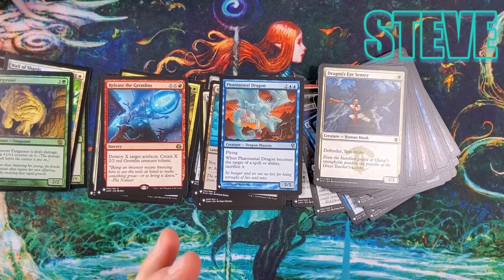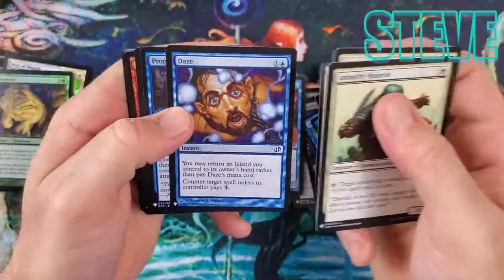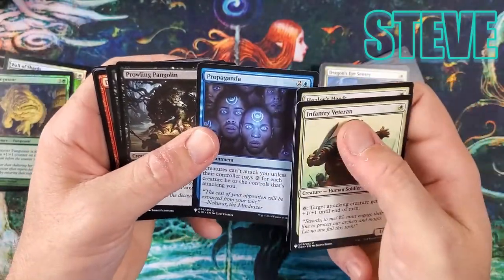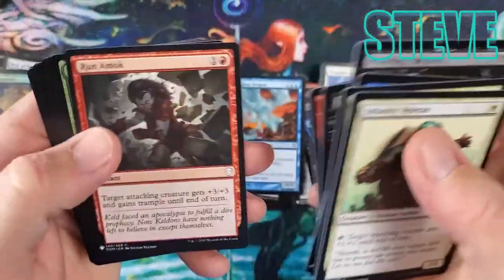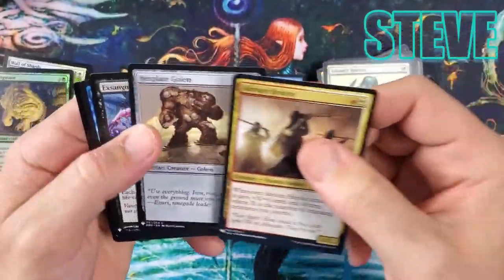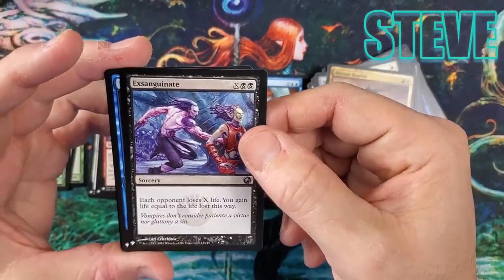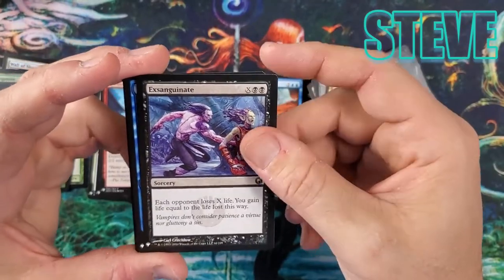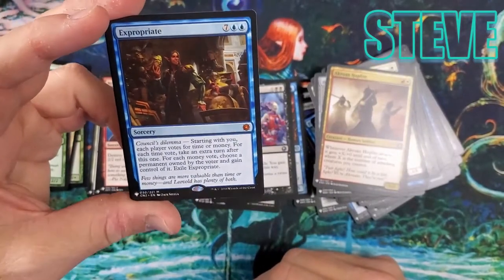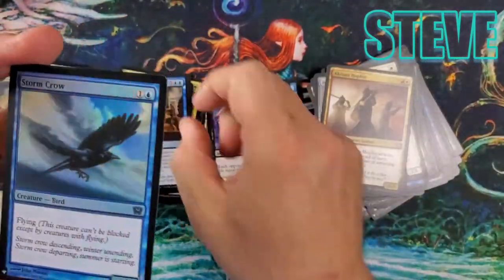Dash is running away but we've got a couple packs left — could this be Mana Crypt time? We've hit so much good stuff already. Propaganda — love the art on that. Hexplate Golem. Sanguinate — that's a very nice card. Each opponent loses X life and you gain life equal to the life lost. Great card in multiplayer. And — Expropriate! Another mythic!